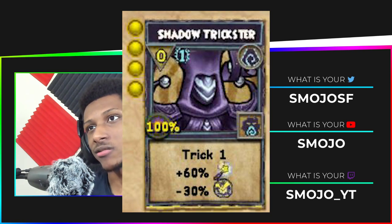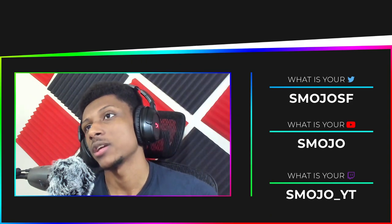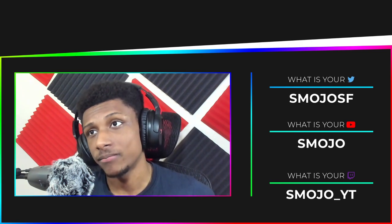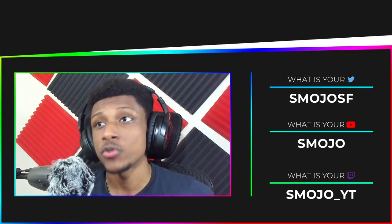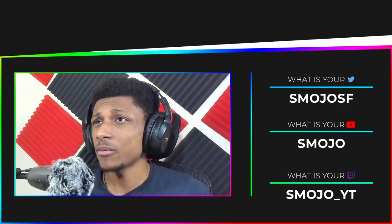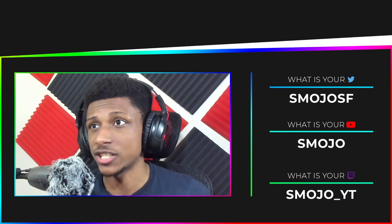Since the new update changed the percentage into a rating it gets a little bit iffy. You lose 30 percent crit block. Basically in this shadow form you would have 60 more crit and minus 30 block. However, since block and crit are now ratings and not a percentage, it begs the question: what is going to happen to Shadow Trickster? Does it still work or is it just garbage?